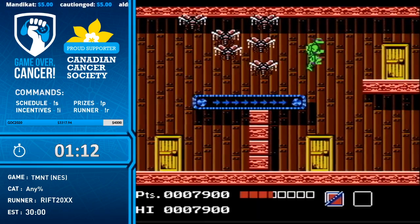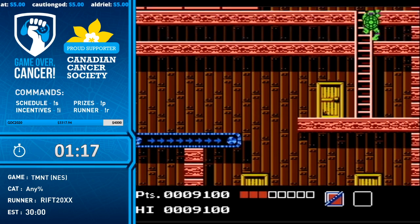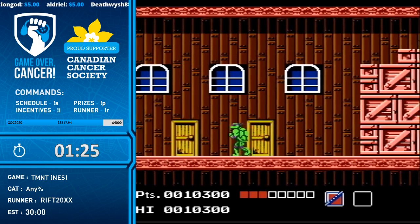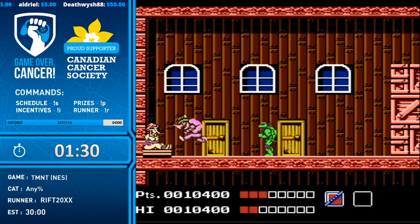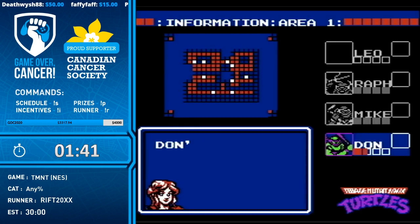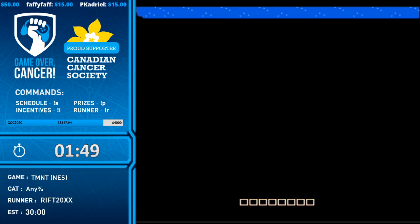Coming up here we've got some really tight jumps. There's a little trick you can do — you can actually let go of the right direction after you jump, about one or two frames after you jump on those conveyor belts, and it'll shoot you across. So he was going for a slingshot, very tight. Rocksteady down — we saved our girlfriend. I can't believe I killed Leo right at the beginning. Cowabunga, let's go.